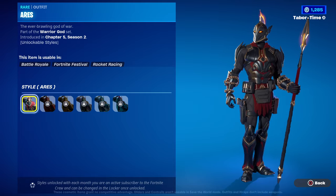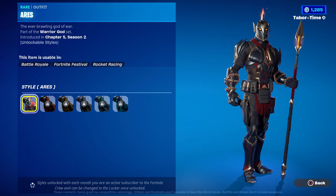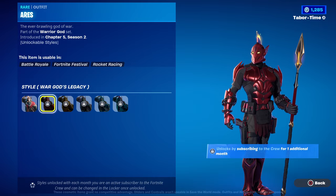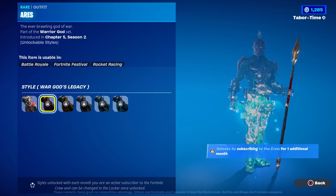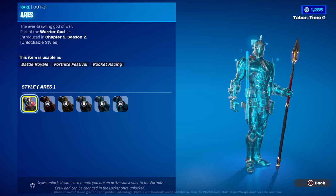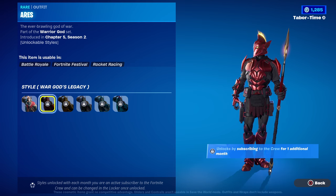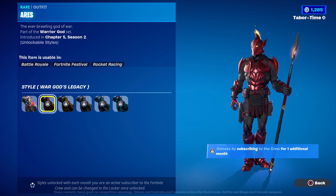The Aries style is black, gold, and almost maroonish red — very clean all around. He's got a little flame animation on top and his pickaxe has the same effect. The secondary style, called War God's Legacy, totally reminds me of a modified Red Knight — he loses all the gold and the red turns a shiny, metallic color compared to the first one. Those are the only two real unique styles.